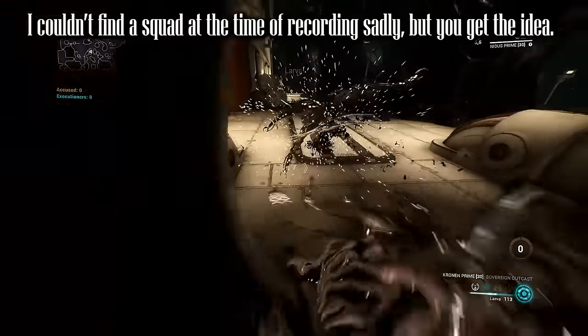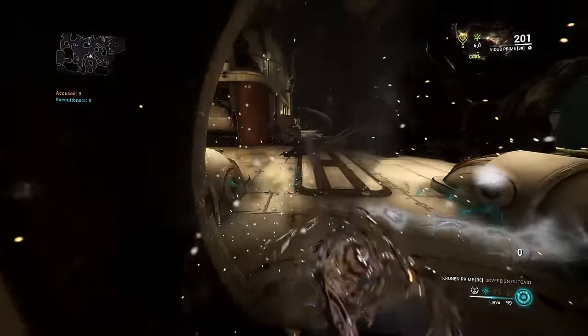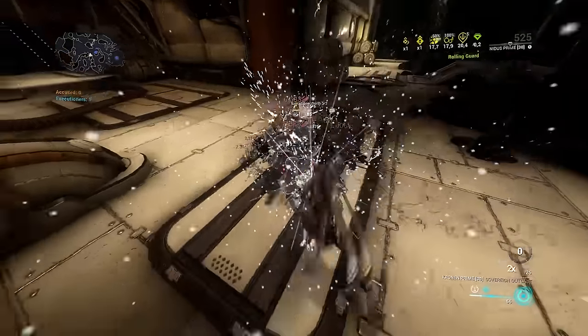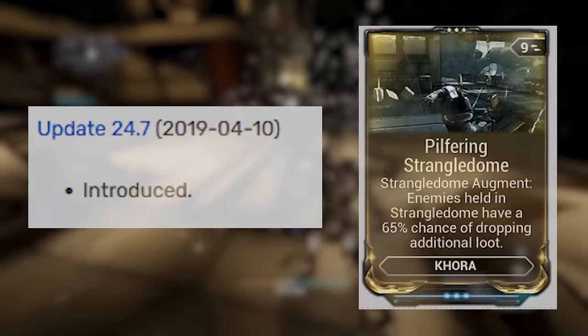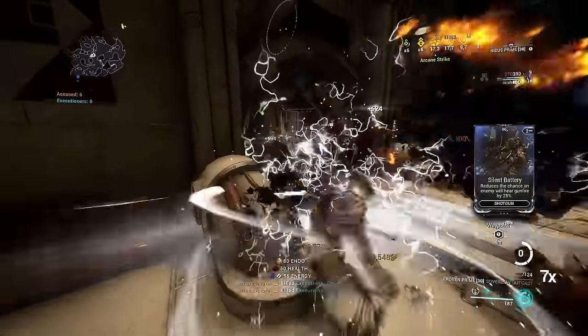Nidus was crucial to this meta because he was the most effective Vortex frame at the time, and before the subsystem was released, Nidus was core to making this Endo farm optimal — seeing a huge attraction on that merit alone. Pair him with two Nekros and a buffer frame and you had a solid Endo farm. And once Pilfering Strangledome released, this setup was fully complete, and Vaudenoi — or Yam, depending on your RNG — was now the go-to Endo farm, all thanks to Nidus.